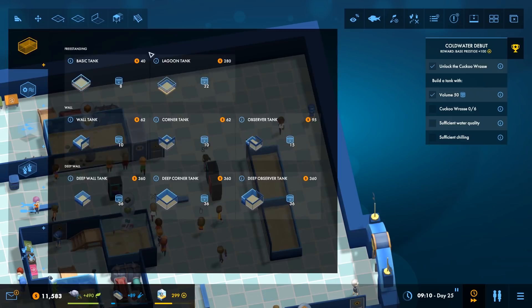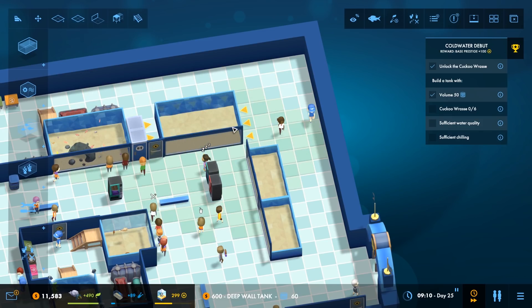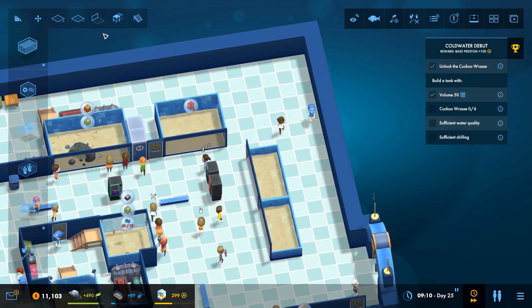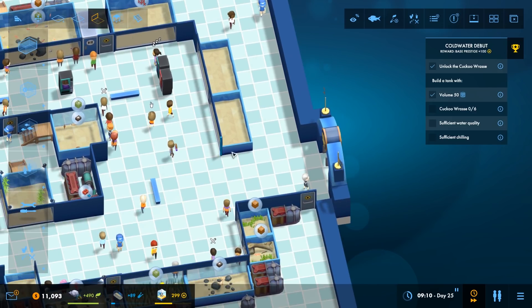And then we'll rock it around the corner and then we'll have a deep water tank coming in here. Happy-go-lucky. Yeah, that'll probably do it. There we are, and then we'll wall that in, like this. Bit of that, some of this. And then we'll bang a wall down here.